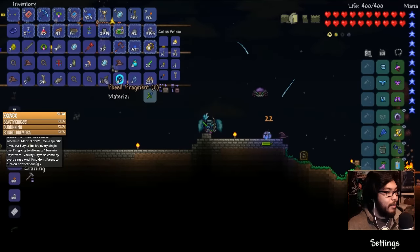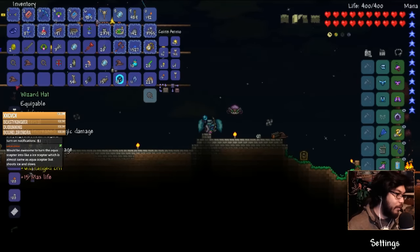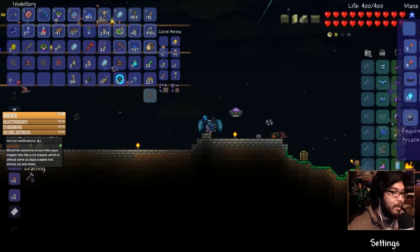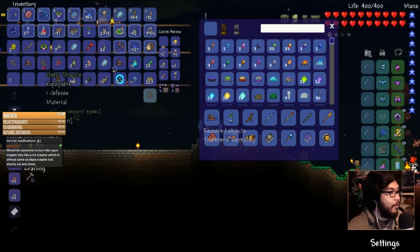Let's look around. Delete the fossil, we don't need the shackles. We have the black lens — I'll keep the wizard hat. Look at this — it's legendary! Let's see: aqua scepter turns into an ice scepter, shoots ice and slows. I'd like that a lot. So you only turn into this one thing, we don't need more than one — let's get rid of it.